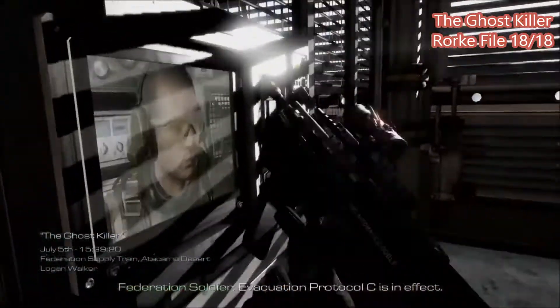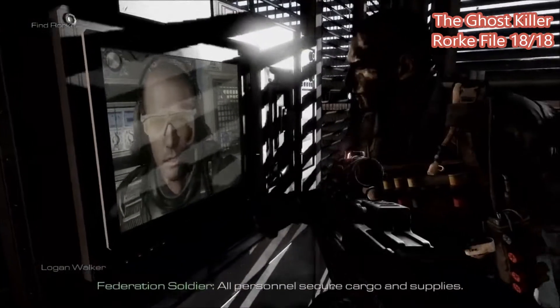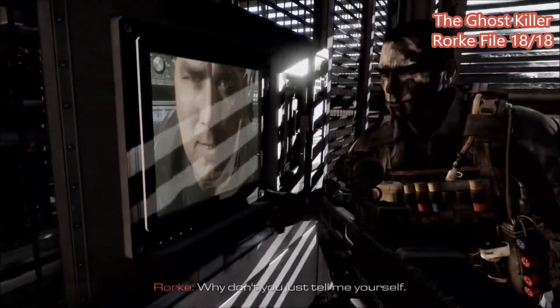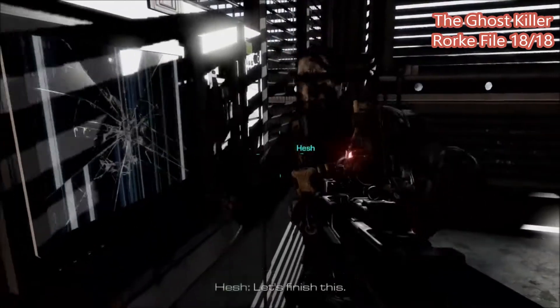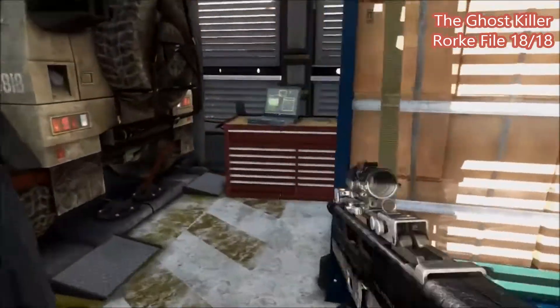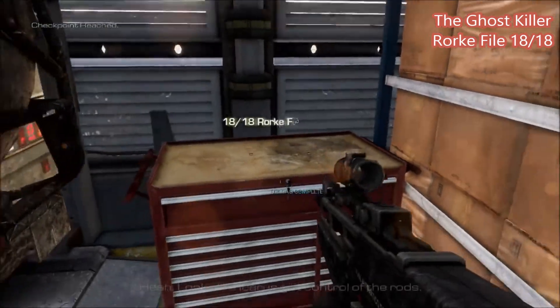For the last one, this is right at the start of the level, when you and Hesh take out those guys, threaten Rourke, and Hesh punches the screen like a total boss. The Rourke file is right behind you — you just go back there, and there it is! Trophy, you're done!